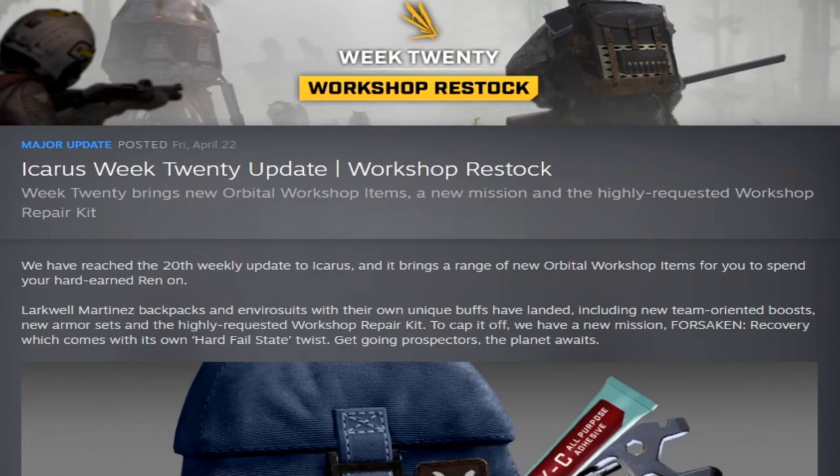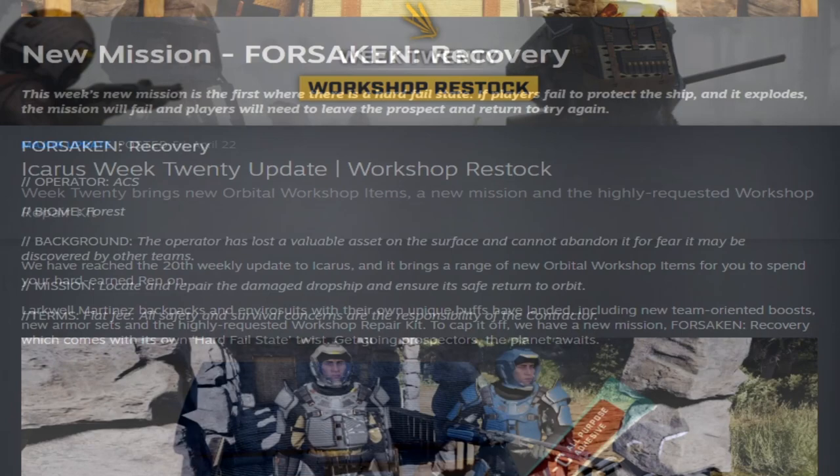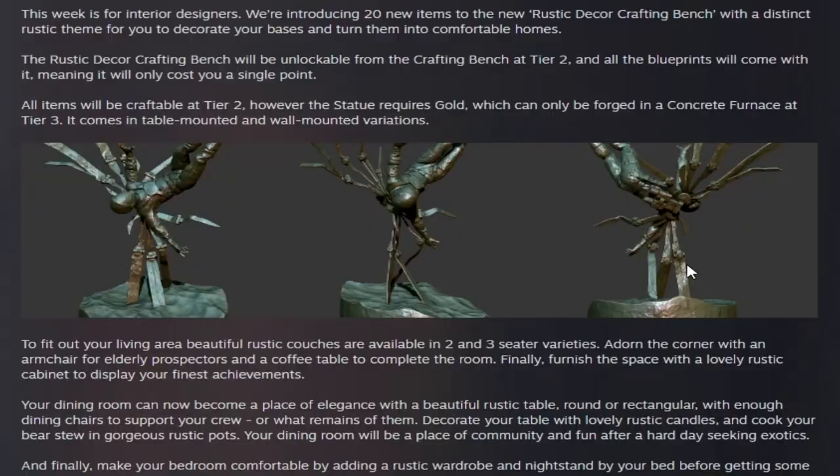Week twenty was the Workshop Restock update, giving us the ability to repair workshop gear, new orbital workshop items, the new mission Forsaken Recovery, and the two new armor sets — the ST-400 and CX-700. Week twenty-one was the Rustic Decorations update, adding the rustic decoration bench, 20 new rustic items, trophies, and the new mission Homestead Construction.